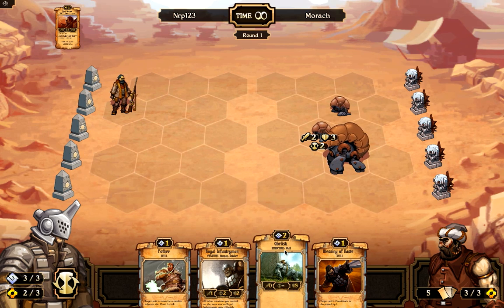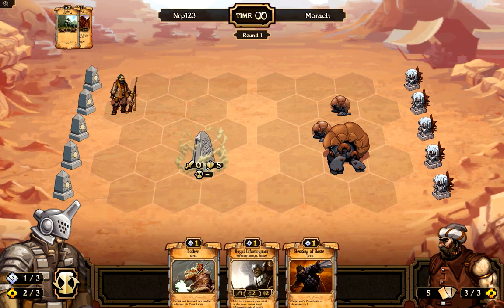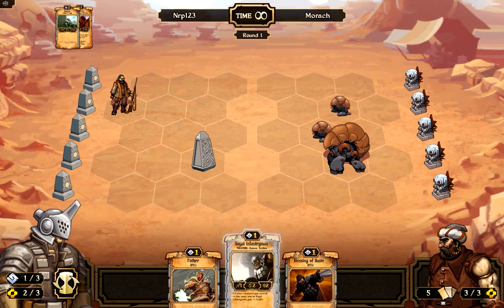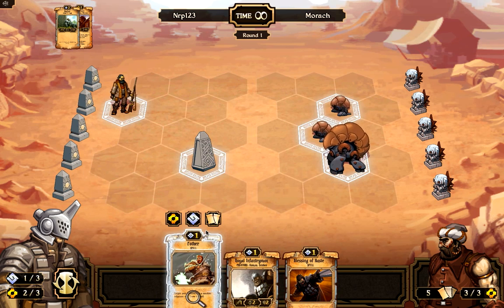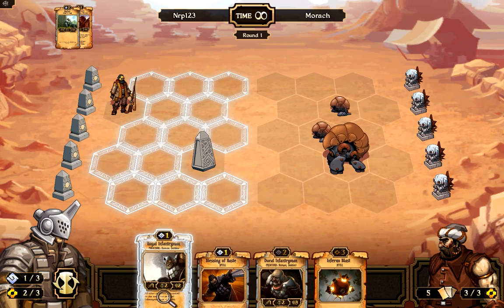I'm looking at the units on his side — they're pretty powerful. I want to put that obelisk there as a wall structure with five health so it will absorb some attacks. Then I played the royal infantryman to increase both units' health and just get more units on the board.